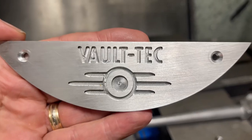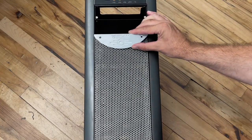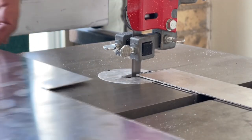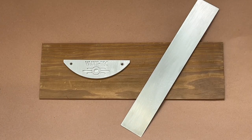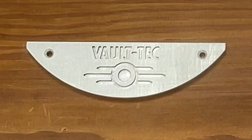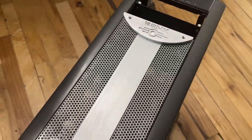Our Vault-Tec case badge arrives from the machine shop, milled from 3/16-inch thick aluminum, and next I cut the middle portion of the front grille from 1/16th aluminum on the vertical saw. I spray the badge and grille piece with a flat clear coat so it looks more steel-like, and I also start some preliminary weather effects on the front of the case.